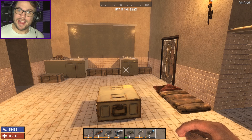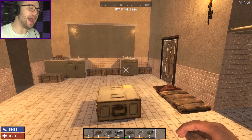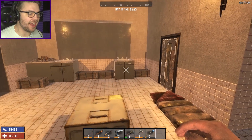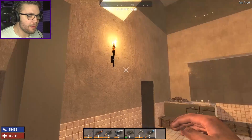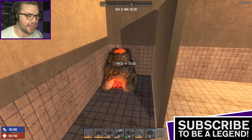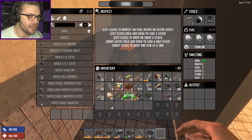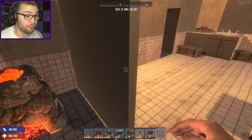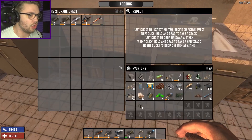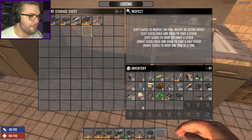G'day guys, my name's Josh — you can call me JaWoodle — and welcome back once again to 7 Days to Die Alpha 17, where I am back in my bathroom base, back in the Dishong Tower Challenge. We finally have our wonderful forge, just been kicking along, smelted some iron for me, everything is looking pretty good. We just survived the day 7 horde, which means it's now day 8 and we've got a whole other week of shenanigans to get through to try and get some better stuff.